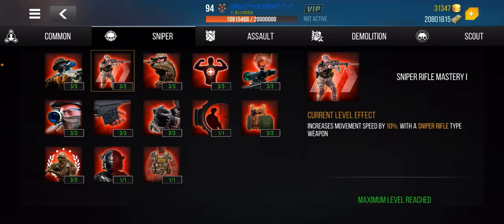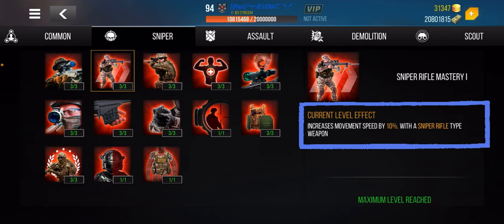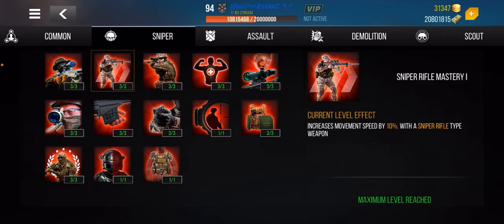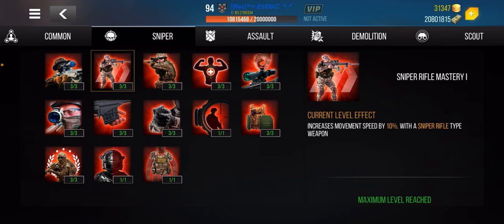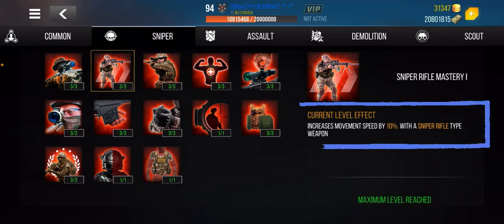The next skill increases movement speed by 10 percent with the sniper rifle — it is so important. Most of the time with sniper rifles you're probably camping, but even with the sniper rifle I go into close combat, sniping in Port, Havana, every map out there. I'm not always camping, but that movement speed is so important when you're running from one side of the map to another.